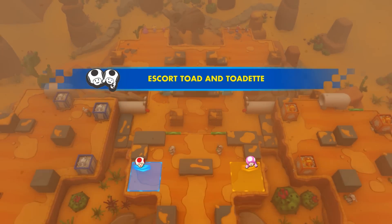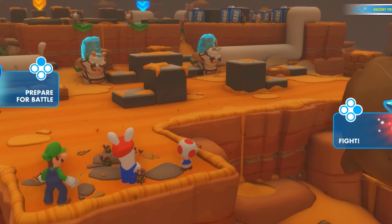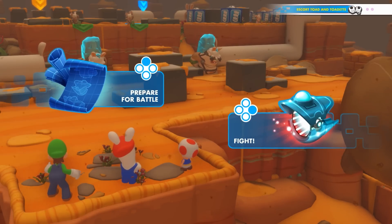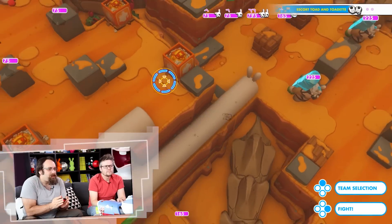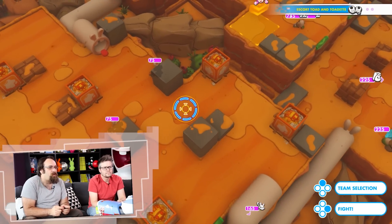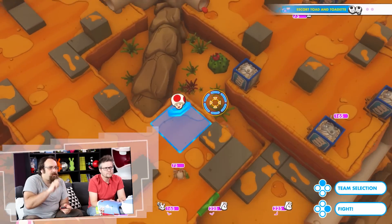Back to the battle where our team of heroes is asked to escort Toad and Toadette to the blue and yellow zone. Let's take a look at the map before the fight. We can see a couple of honey covers on the left, and a couple of bounce covers on the right. There are many strategies here, so let's see what we could do.